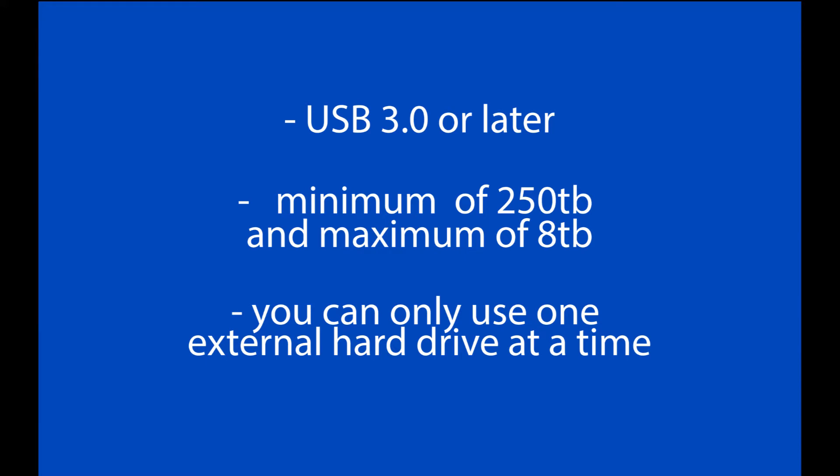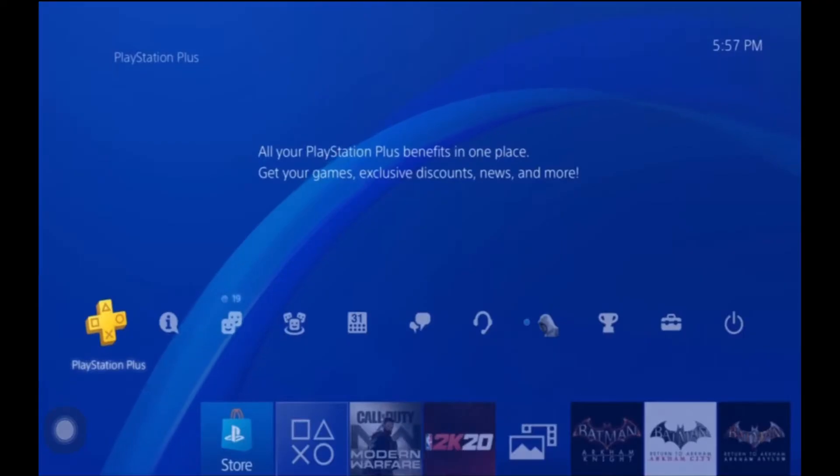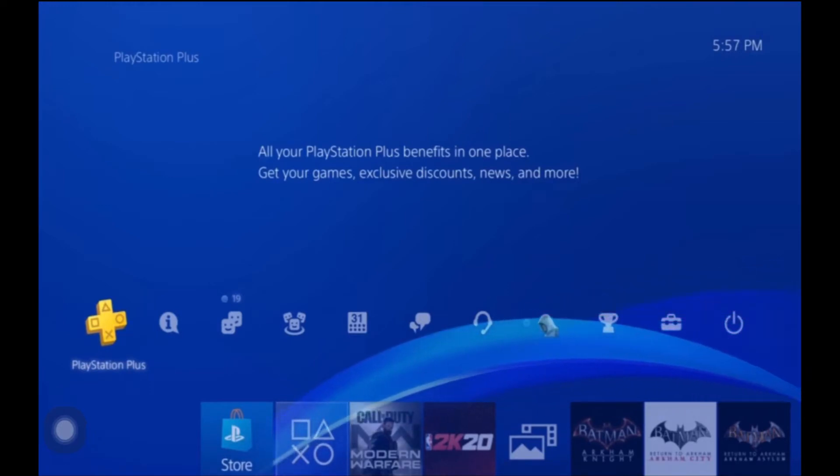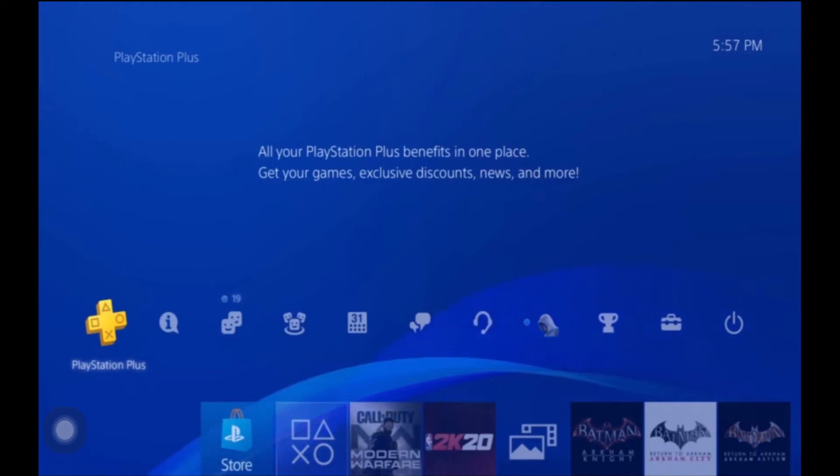You can only use one external hard drive at a time — if you try to use two, you'll get an error message. PS4 licensed a Seagate external hard drive as the official option, but you can use any external hard drive as long as it meets the requirements, especially USB 3.0.